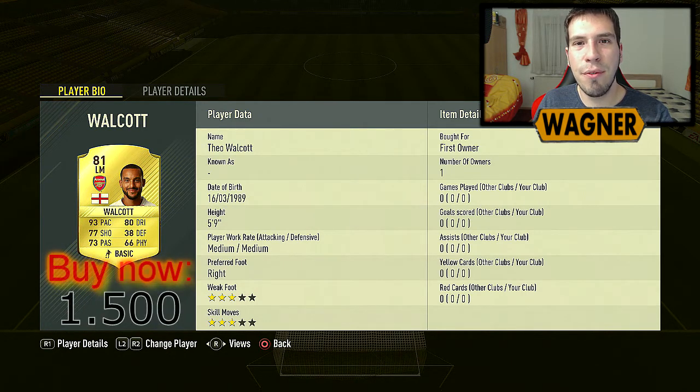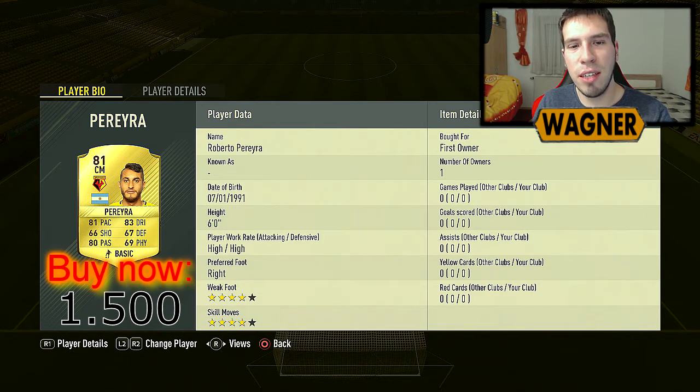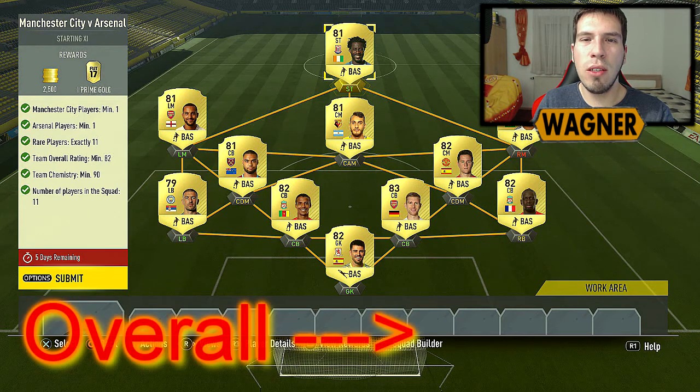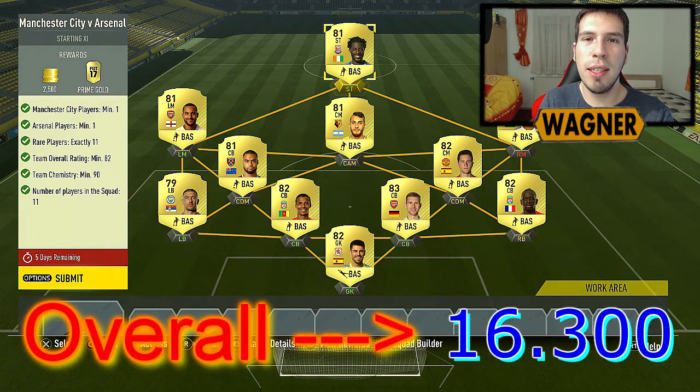Warcord at 1.5k. Pereira at 1.5k. And last but not least, Wilfred Bonny at 1k. That makes an overall total of 16,300 coins.